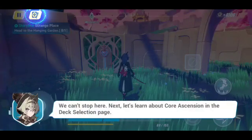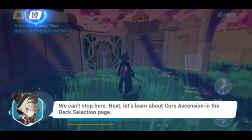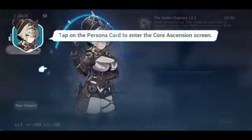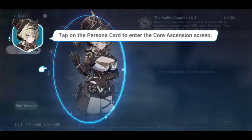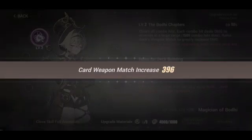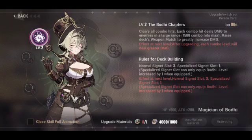Okay, we can't stop here. Next, let's learn about core ascension in the dexter selection page. Tap on the persona card and the core ascension page — core ascension. All right, apparently I've leveled up — core ascension done.